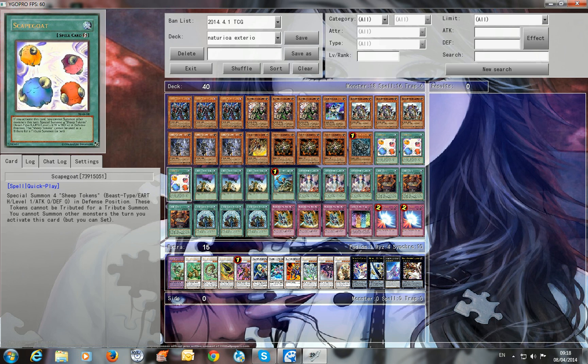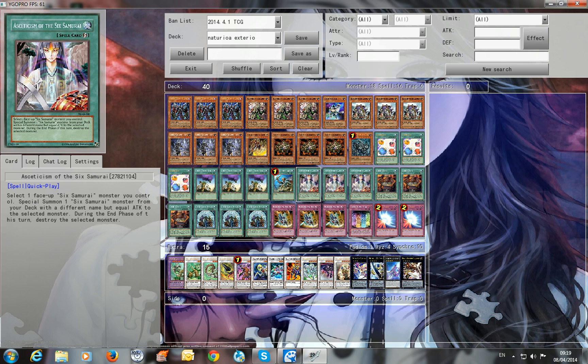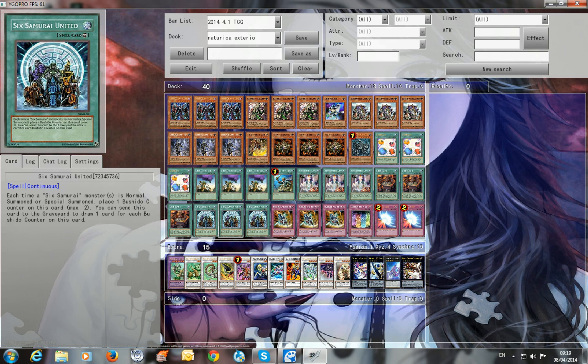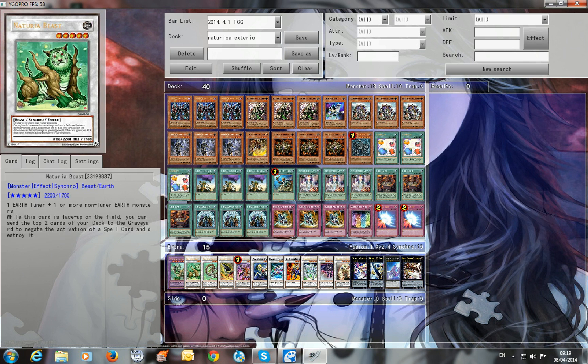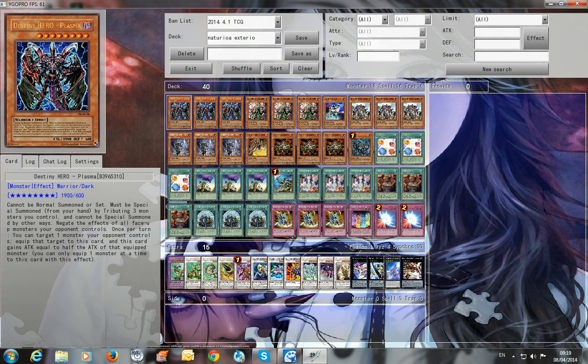Triple Scapegoat for Plasma. Triple Smoke Signal for search power. Triple Asceticism for special summoning. Triple Shien's Dojo for special summoning. United — I love this card so much for draw power, especially when you drop two of these. Triple Double-Edged Sword Technique because you need a lot of synchro power to get Beast or Barkion on the field so you can play Exterior. Back to the Wall — I play one, it's just for the GG cases when you're at 100 life points after the effect resolves.